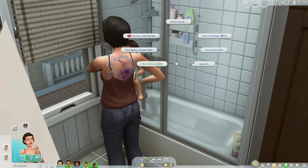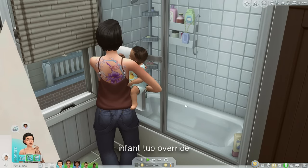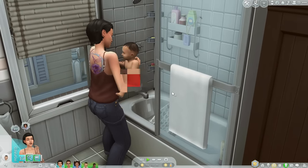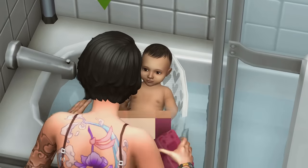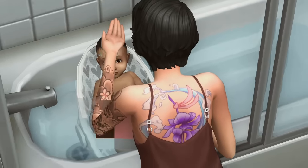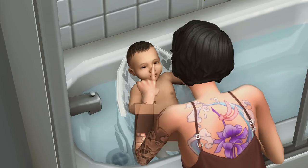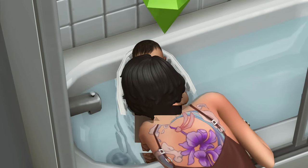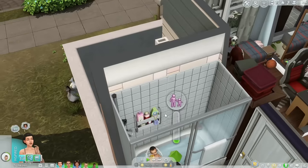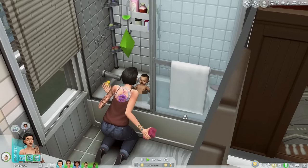I also have an override for the infant bathtub. Originally it's yellow and white, but this mod lets you choose which color you'd like. I obviously love gray, so I have the gray infant bathtub. What if you don't want a bright yellow bathtub? Those small details matter to me, and you can choose from an array of different colors.